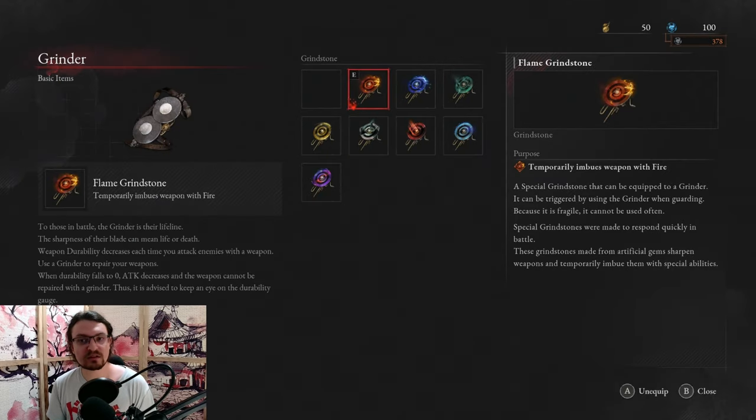Let's talk a little bit about the grindstones. The best ones are the flame grindstone, the electric blitz grindstone, and the acid grindstone. Flame grindstones are great versus carcass enemies, blitz is very good versus puppet enemies, and acid versus human enemies. Another great one is the perfection grindstone, which guarantees perfect guards when guarding — very strong versus the last bosses.